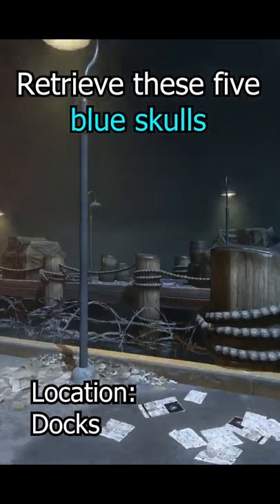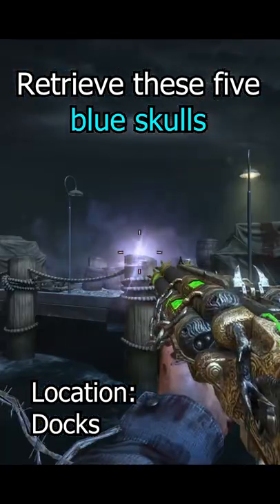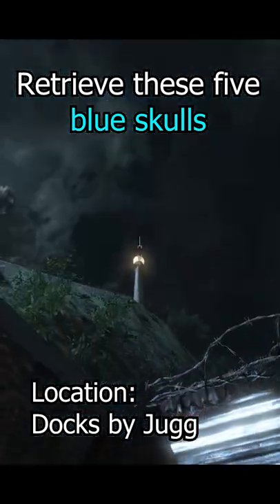There's gonna be five blue scrolls around the map. The first one's gonna be on the roof. The second one's gonna be on the dock. The third one is also on the docks, but it's gonna be on this lamppost by Juggernaut.